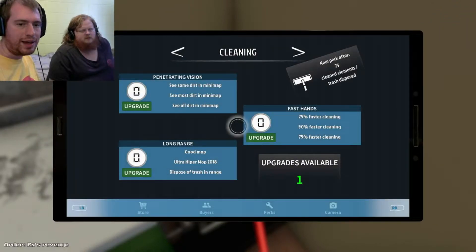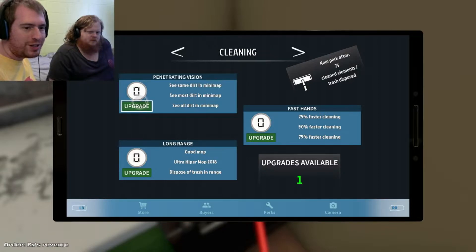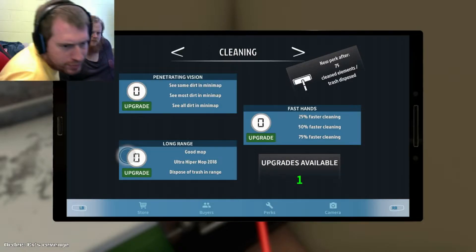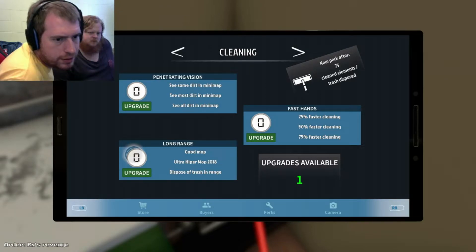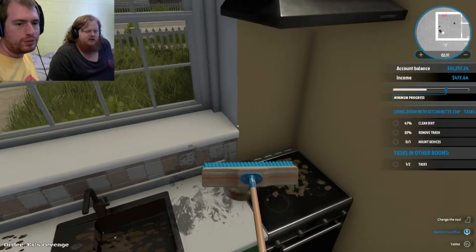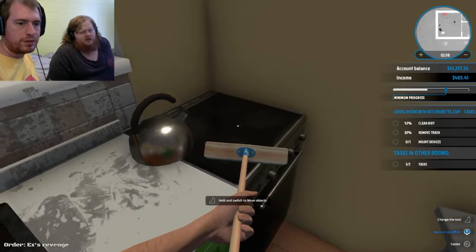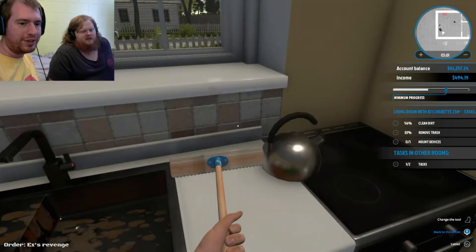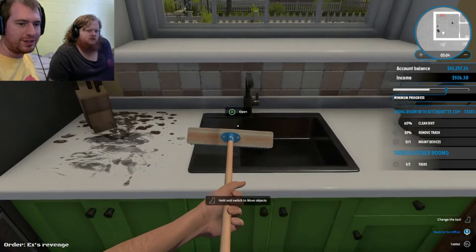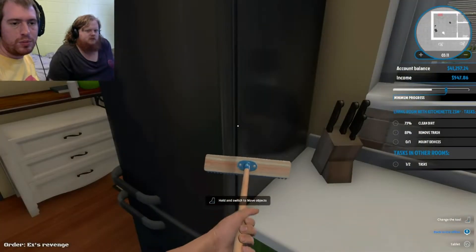How do I bring the skill menu up? Ah, like that. So for cleaning we've got: penetrating vision, long range, or fast hands. I kind of like the idea of long range — seems pretty cool. Our broom magically changed after upgrading! I was about to say, because you're getting your mop — it's not really a mop. Yeah, exactly, I'm now just brushing the dirt. But hey, it's working — you can't knock the results.